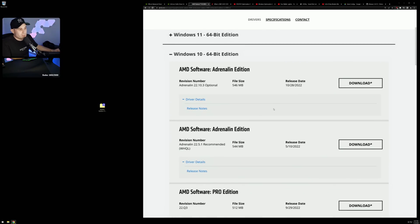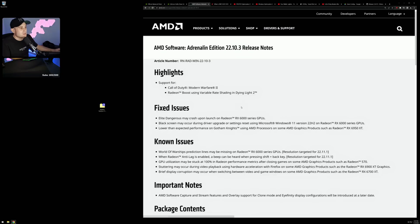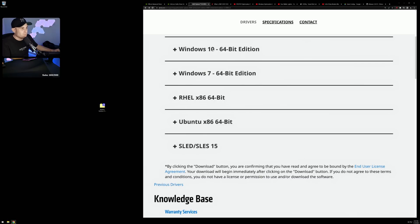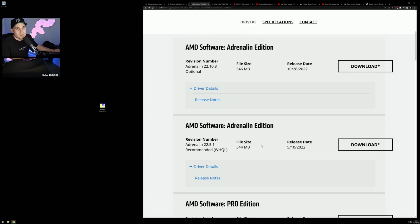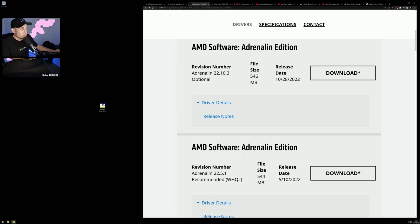For AMD drivers, it's really hit and miss. The WHQL driver 22.5.1 is a solid all-rounder but doesn't run as well for this game. The new driver 22.10.3 has optimizations for Modern Warfare 2, but it causes issues with older games and programs — my video rendering program rendered everything blue on it. If you only play Modern Warfare 2, use 22.10.3, but if you play older games, roll back to 22.5.1.